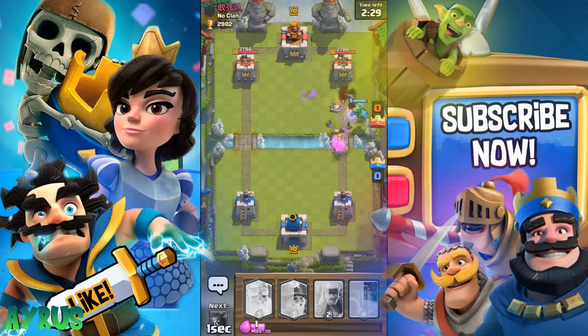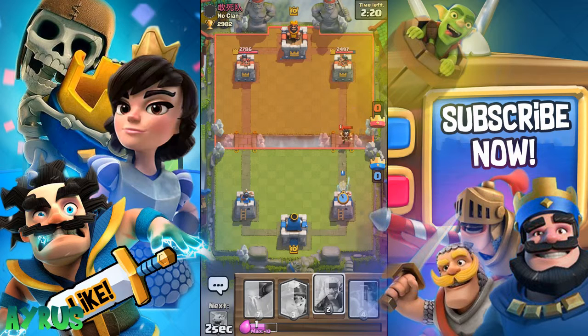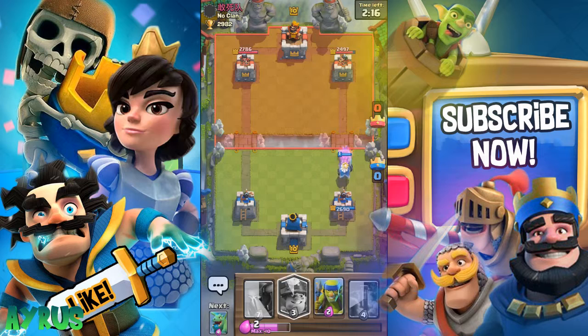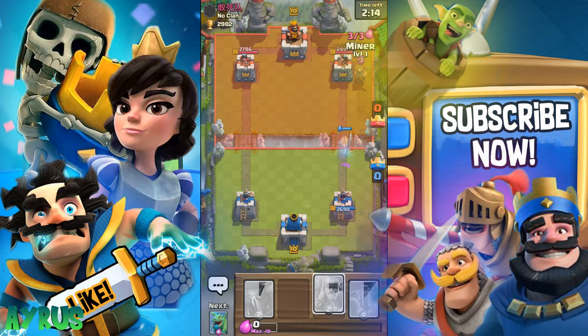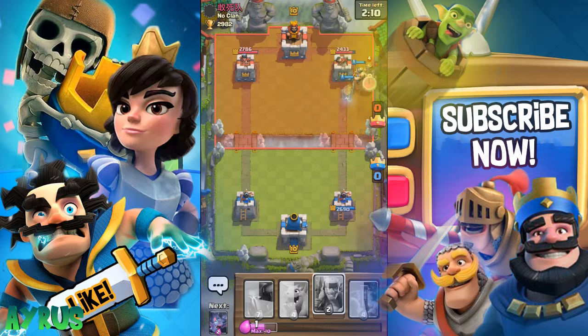I'm gonna drop in the Bats and Zap these guys out. Make sure you're actually clearing them down, and we'll get a little bit of damage from the Baby Dragon and Bats as well. He puts in the Electro Wizard, so I'm gonna put in the Ghost. We'll put in the Miner here and make sure the tower locks onto the Miner while the Ghost does damage.